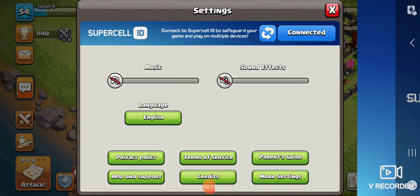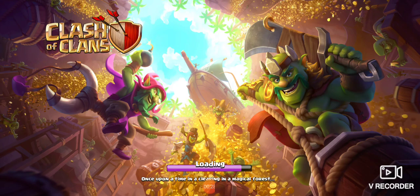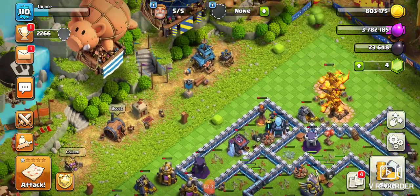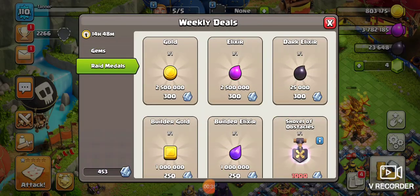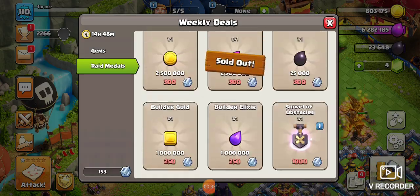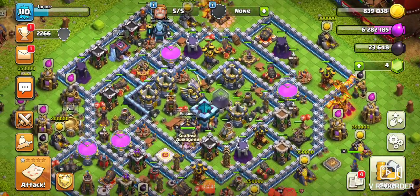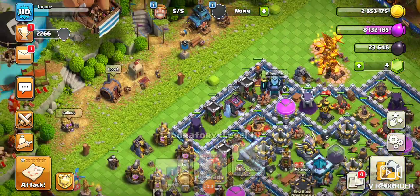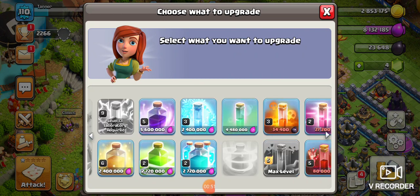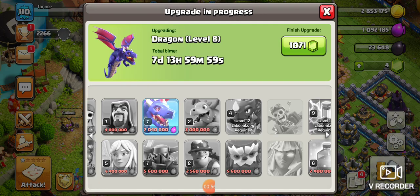Alright, I'll switch accounts. And we will use the raid medals, just kind of research something — research the dragon.